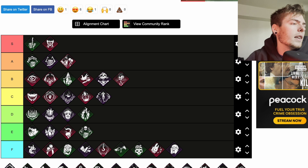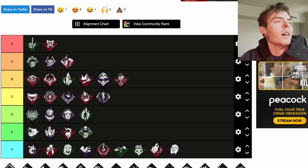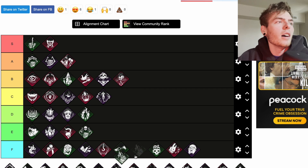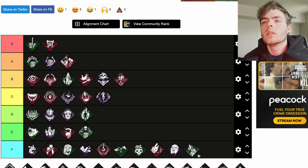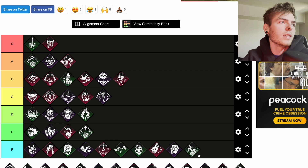Hoarder is a teachable Twins perk. It triggers a loud noise notification for four seconds whenever a survivor performs any of the following within 64 meters: unlocks a chest or picks up any item including limited items. Hoarder also spawns two additional chests on the trial. That could be good in very niche situations — like for The Cenobite, because the lament configuration you have to pick up — but other than that it's garbage.